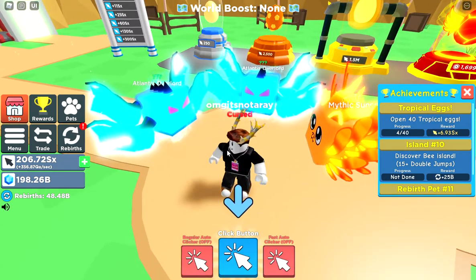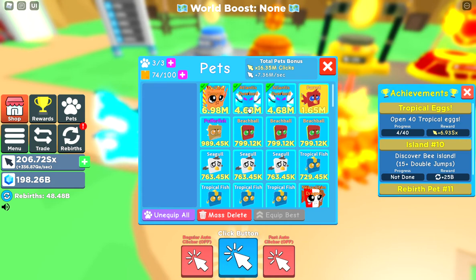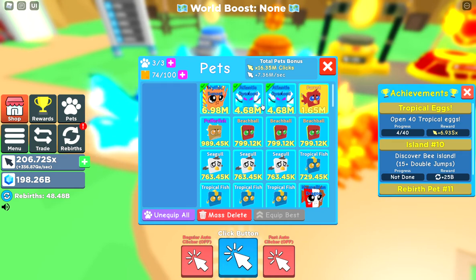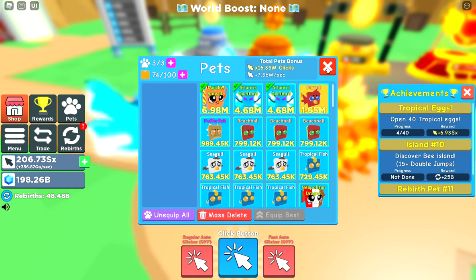But before we go there, let me show you my pets. I got a Mythic Sunset of 6.98 million clicks and two Atlantis Overlords. These are things I bought on the islands — the ones you buy inside the shop, not from eggs.